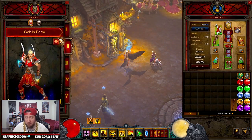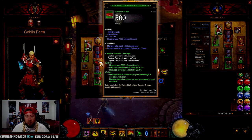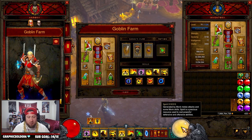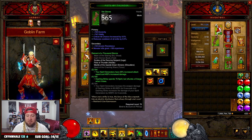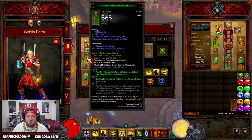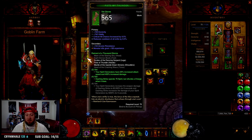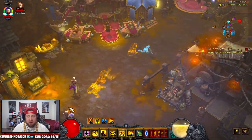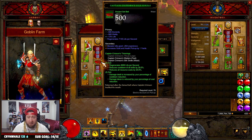Let's get right into the build. We're going to start with the Captain Crimson set — you need the two-piece set for the 20% cooldown reduction and 20% resource cost reduction. That's vital because we want to maintain spirit the entire time we're dashing around. We're also using the three-piece Remnant of the Thousand Storms, but we want the four-piece bonus via the Ring of Royal Grandeur. The four-piece bonus means dashing strike spends 75 spirit but returns a charge every time you dash — that's why we keep spirit very high and never run out.